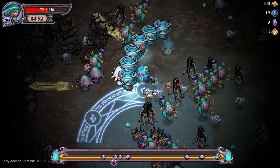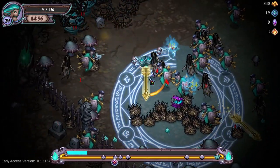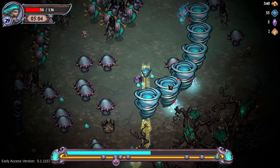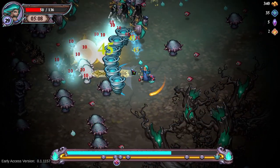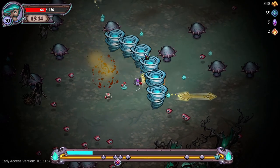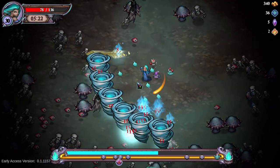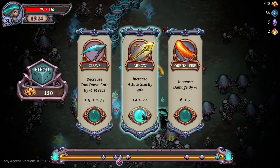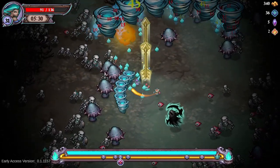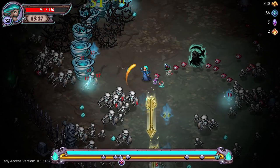Those enemies are so annoying, I really hate them. That was risky, it was not worth it really. Cooldown for the tornado is great. I will leave the chest behind, I have no option. The arrow is getting bigger — 17 damage, that's nice. I think I will focus on the arrow for the final boss.